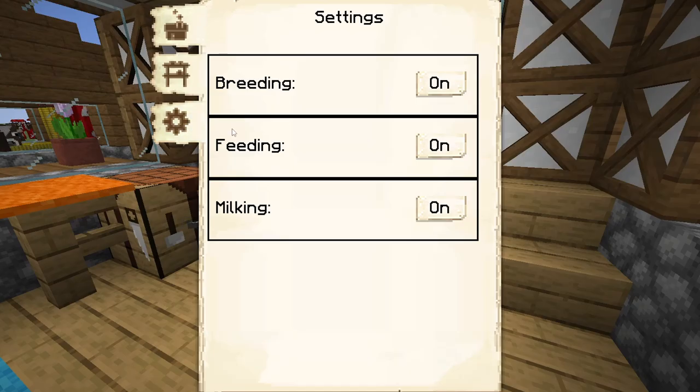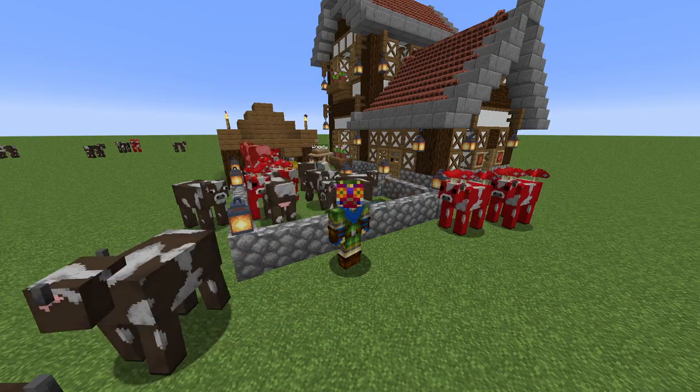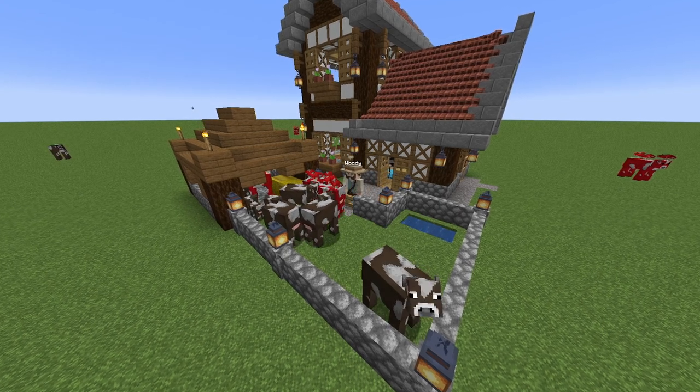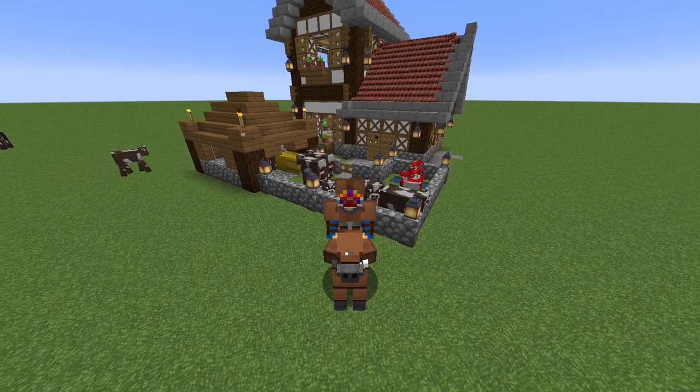The settings tab displays all of the different toggleable options for the cow hand. Here you can set if the cow hand breeds their cows, which also determines if they will butcher them. Through the feeding option you can toggle if the cow hand will use wheat to speed up the growth time of baby calves. And the final milking option determines if your cow hand will milk their cows or not. And that is everything you'll ever need to know about the cow hand and their hut. If you want a good supply of steak and milk into the colony, this is a must-have build — as well as leather, of course. We mares have to keep warm and fashionable, after all.